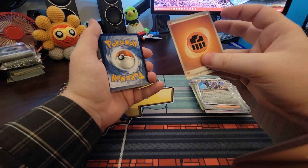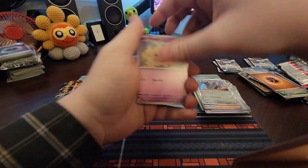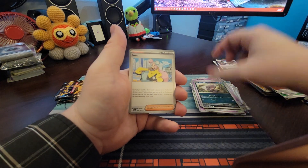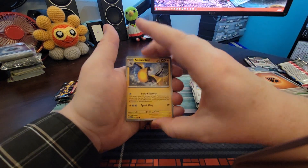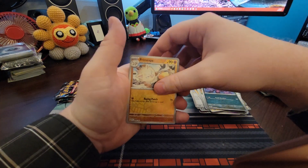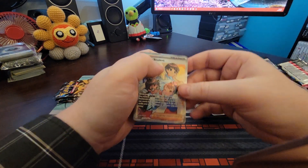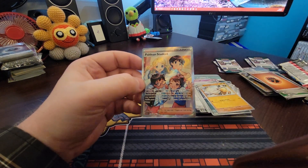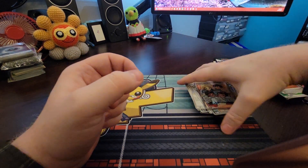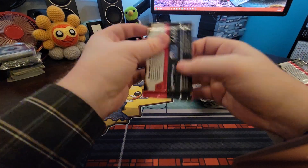Let's go with Metal. Fighting. Fido, Haunter, Natu, Wooper. Another Iono - god, that's like my fourth Iono I think. Kilowatt Troll, Artisan, Haunter, Primeape. And ooh - Full Art Paldean Student! Too bad it's pretty much a garbage card though. But I will always be happy to get some Full Art Supporters.